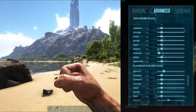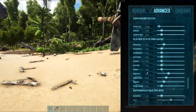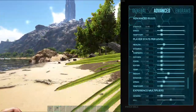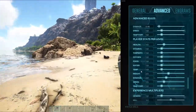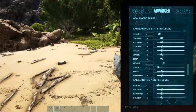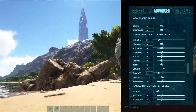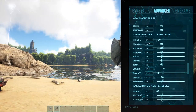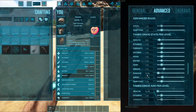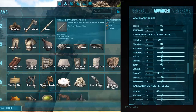The player stats I've bumped health up to 1.5, weight up to 2.5, damage up to 2, and speed up to 1.5. Those are the only player stats I changed, so it's going to be a more vanilla-ish style. For the dinos, I have health set to 0.5, weight set to 1.5, damage set to 0.25, and speed set to 1.15 — just those four stats changed to make things a little bit easier.